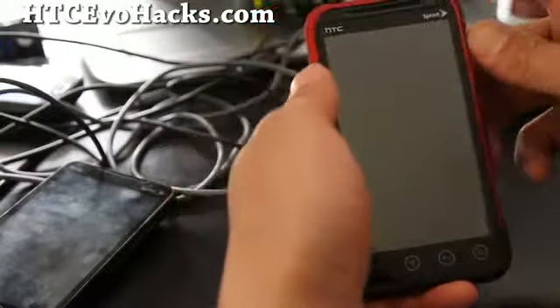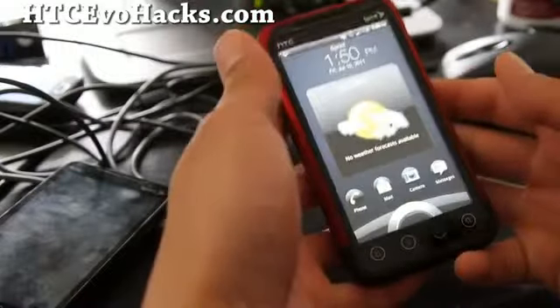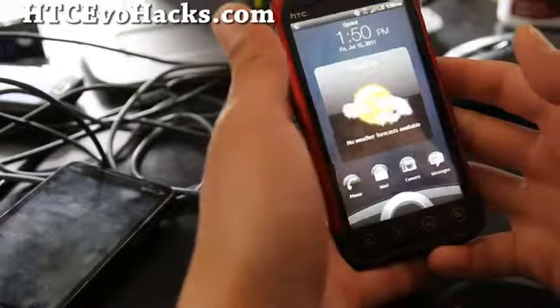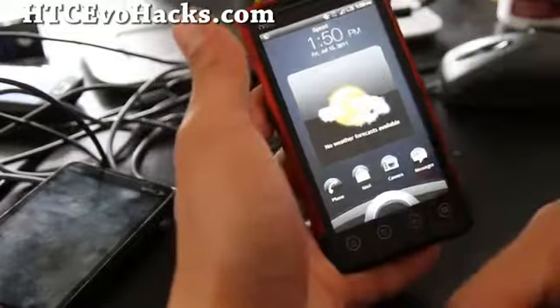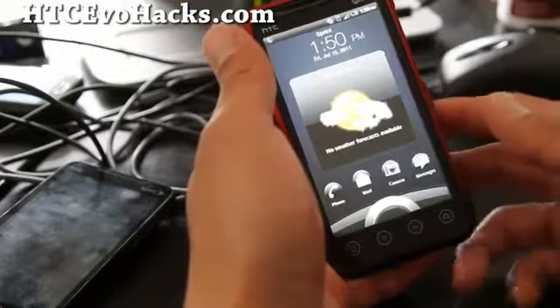Hi all folks. Does this happen to you often when you're on your EVO 3D or 4G — you're driving and you're getting 4G and suddenly it jumps to 3G, and it takes forever to get back onto 3G unless you manually change it.